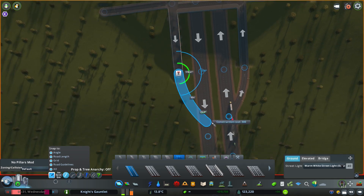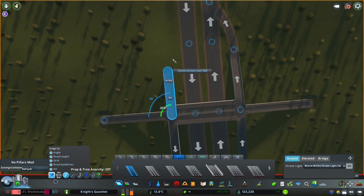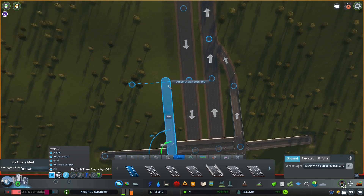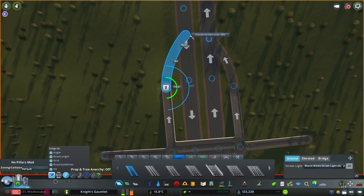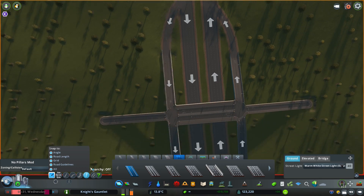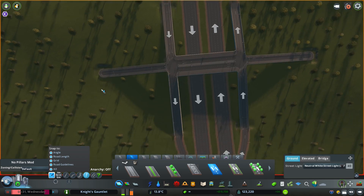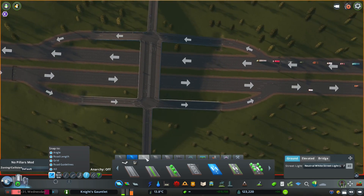Now I can use angle snapping since at this point it should be the right way. It's easier to build it going the wrong direction and then change it using the road tool later. Let's get that to as close to 180 degrees. Then use this to change the direction back. I'm going to make this a two-lane road up here — as it gets off of the freeway we'll make it two-lane for this segment. Very straightforward, very quick to do.